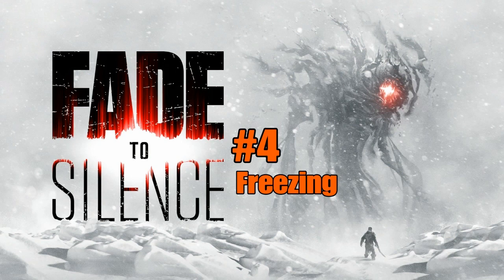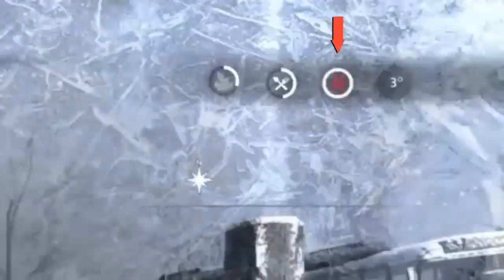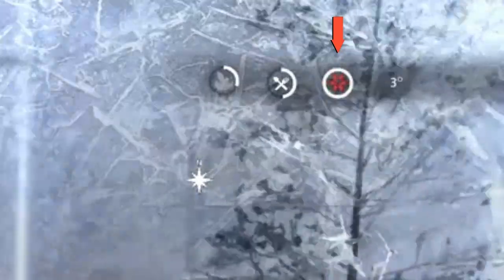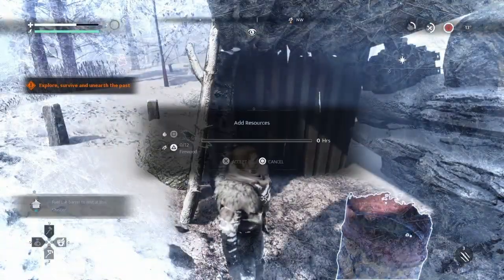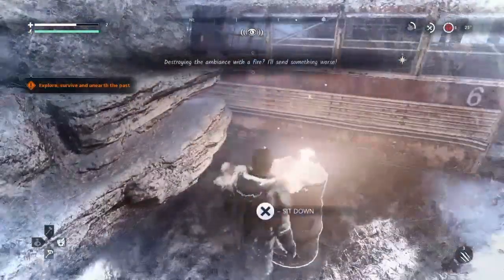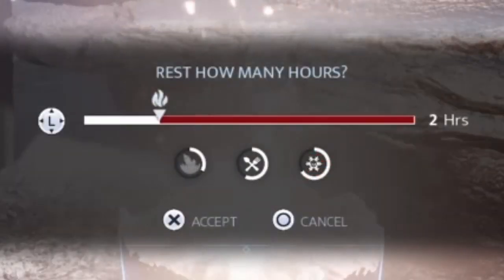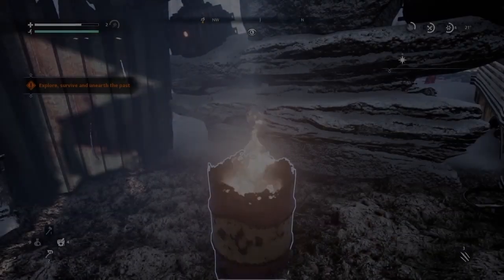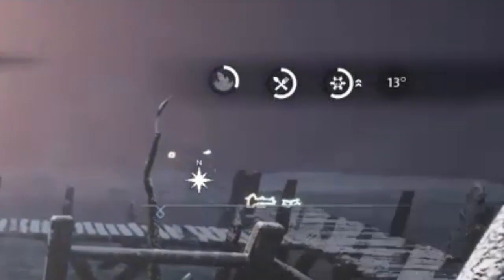How to Warm Up After Freezing. The only way to warm yourself up and decrease your freezing meter is to sleep by a fire. You can temporarily slow down the freezing effects with a torch, craft a jacket, or find warming shards. Always keep some firewood in your inventory to light a fire and be able to sleep with some food and meds, because once you sleep it will decrease your freezing meter but also increase your hunger meter.